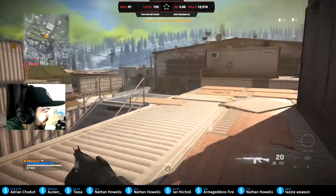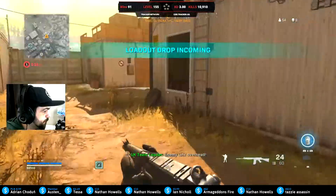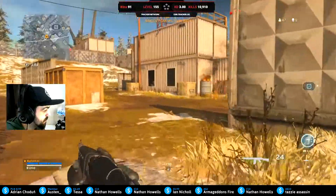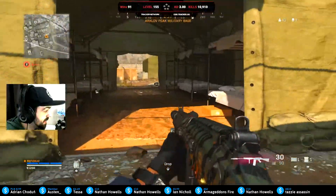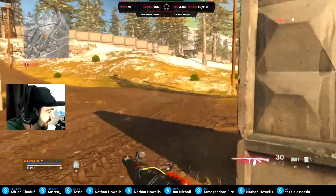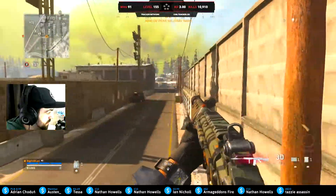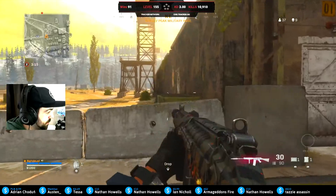I want to get my loadout but I also want to get a UAV. 9 kills with the FAL so far — I think all of my kills have been with the FAL. So what do you guys think about this FAL? Let me know in the chat or the comments. Do you guys think the FAL is like too powerful at the minute? Do you think they went too far with the FAL buff?